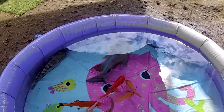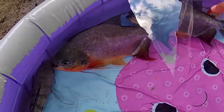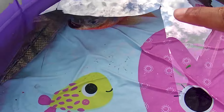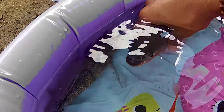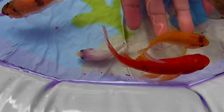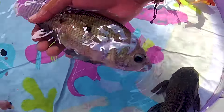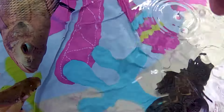Baru saja ngomong, kakak sudah mendapatkan ikan di sudut. Ada seekor ikan bawal pula — seekor ikan predator yang memiliki gigi sangat tajam, mirip seperti ikan piranha yang berada di sungai Amazon. Giginya begitu sangat tajam, kalau kena tangan bisa berdarah, jadi hati-hati ya. Ada juga ikan hias namanya jenis ikan komet, ikan komet berwarna hitam, dan ada pula ikan mujahir — seekor ikan konsumsi yang memiliki rasa yang sangat enak.